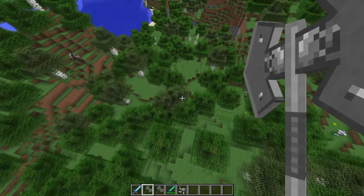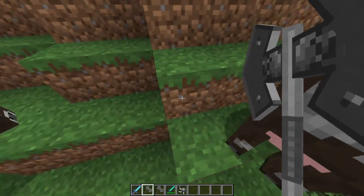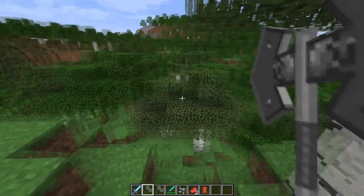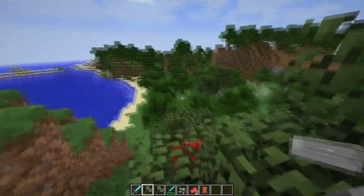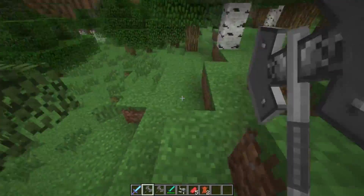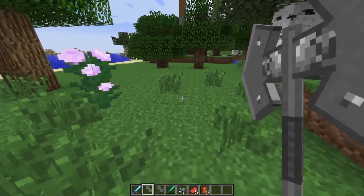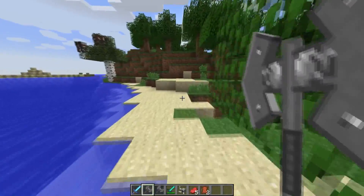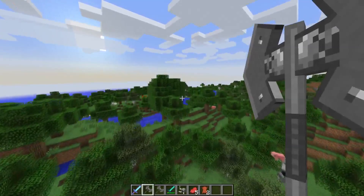I almost forgot — the axe of a thousand medals has a lot of actual special powers. You can swing it like this and kill almost anything in your path. Although it isn't very strong — it's actually a little bit weaker than a diamond sword — you can have it for an infinite amount of times. The durability of this guy is forever, so it won't break down. You may have yourself an axe of a thousand medals for a lifetime to come.